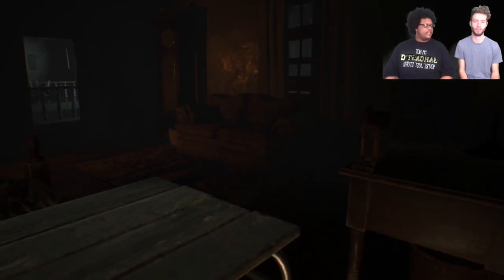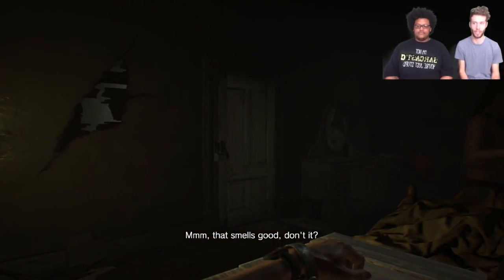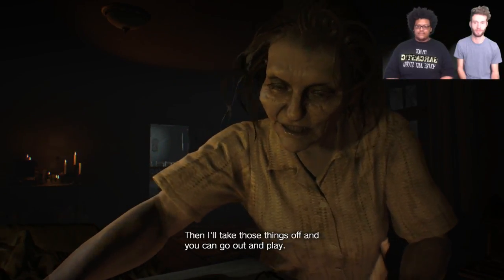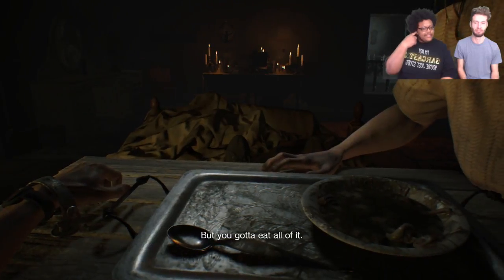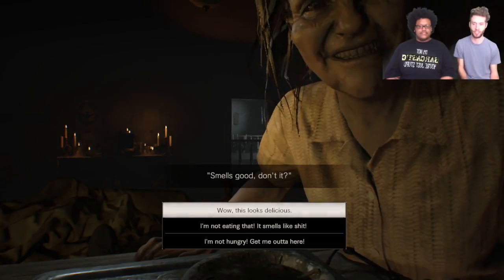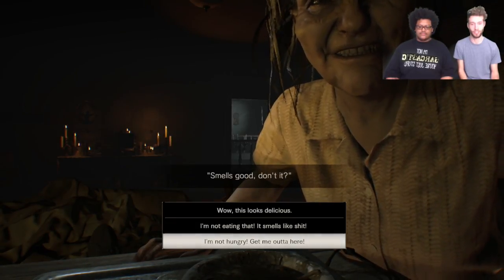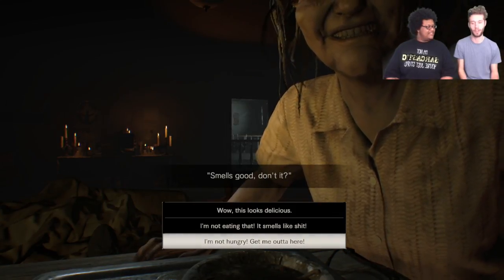Observe our surroundings quick! I can crawl through there to escape — but there's a door right there though. Her teeth aren't as messed up as I thought. Smells good, doesn't it? Like her teeth aren't actually that bad, they're discolored but pretty straight. I feel like if I say 'wow this looks delicious' she's just gonna feed that to me.